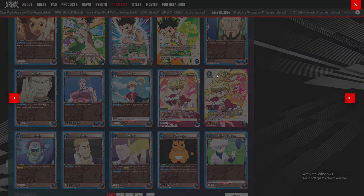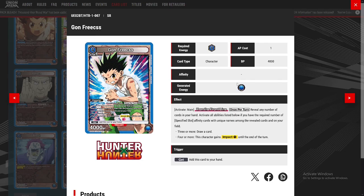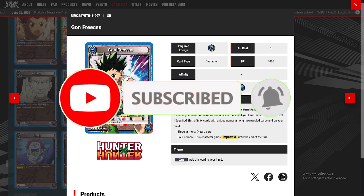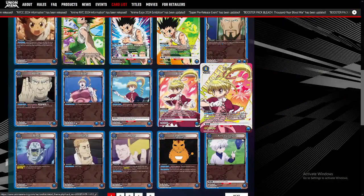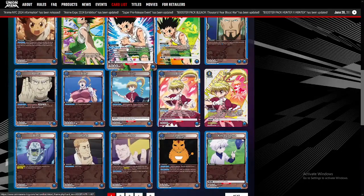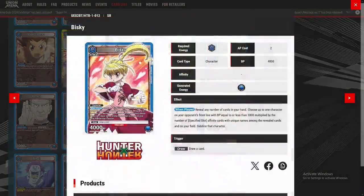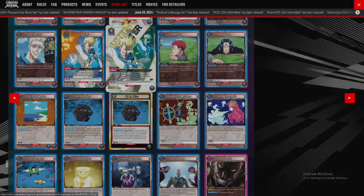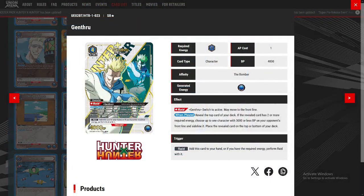Hey guys, welcome to another video. In this video we're going to discuss the blue energy cards introduced in the Hunter x Hunter first expansion set. It's a very unique set releasing blue, purple, and green energy cards that you can build decks from. The blue energy cards have their own unique system, and we wanted to discuss the four or five best cards in the game for blue energy decks.